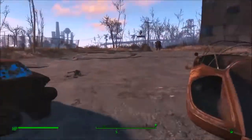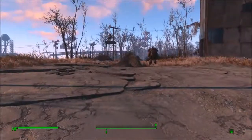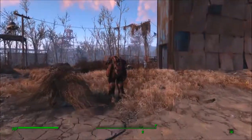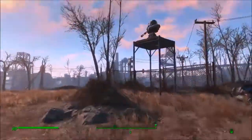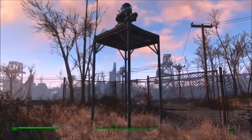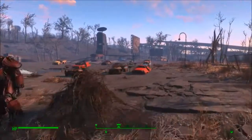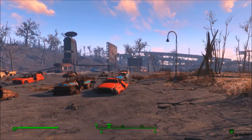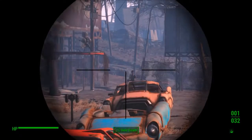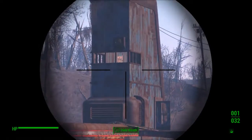We've completed the quest for Ten Pines and cleared the raiders out of Corvega. My suit of power armor was very handy for that. We've got one of our turrets up here on one of my standard stands, and there's a second one up there on the end of the awning of the projection tower.